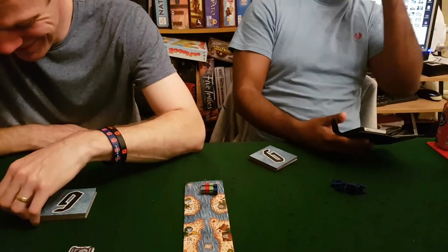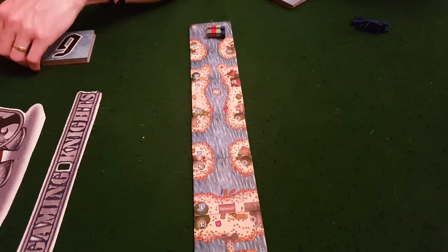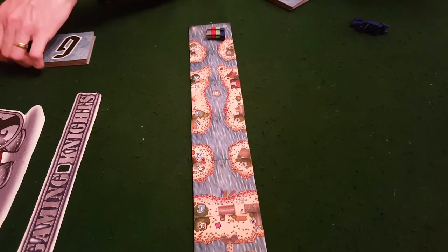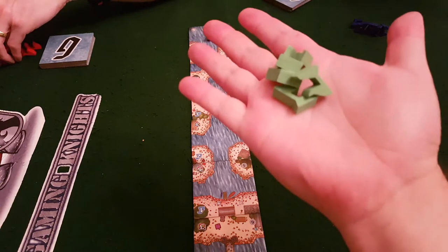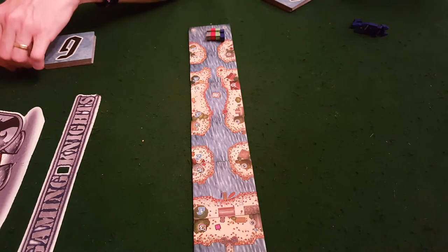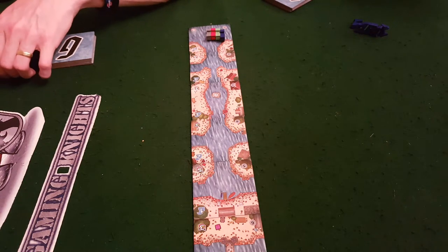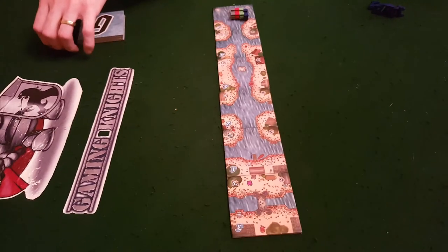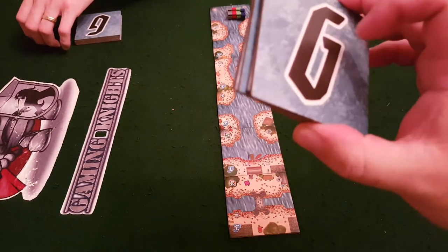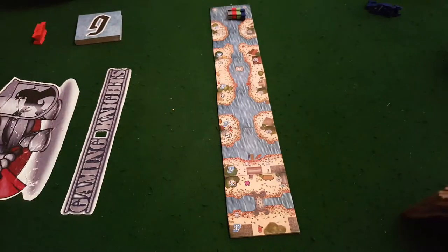Each of us is going to start with a gondola on the starting tile, and then five flags. The way you win this game is the first person to place all five flags on the specific checkpoints wins. On your turn, the first thing you do — we all start with a hand of five tiles — these are the five I've started with, and they do different things.